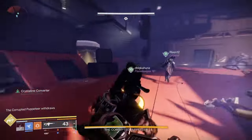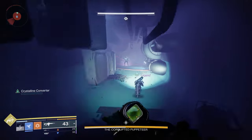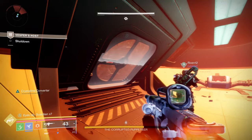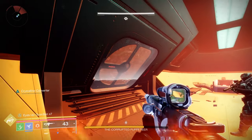Then you're going to go out, find another version of this room that will have the boss sitting there, and just rinse and repeat — do the exact same thing all over again. Once you put the second bomb in, the boss will have no shield anymore.